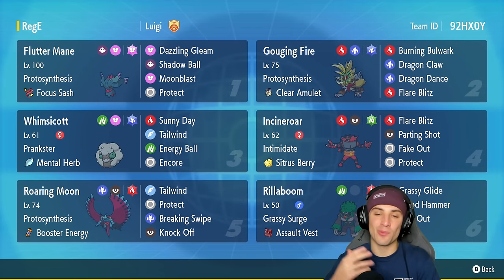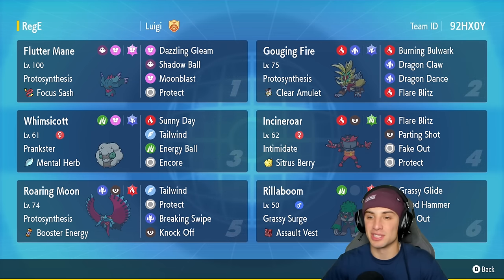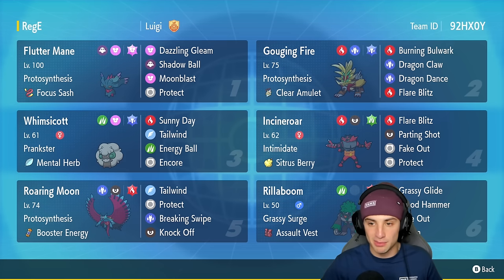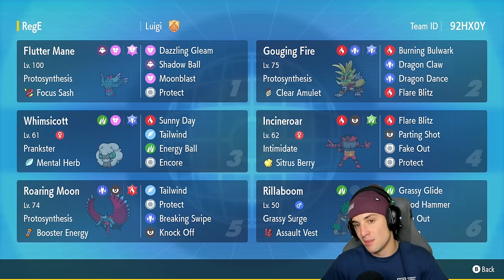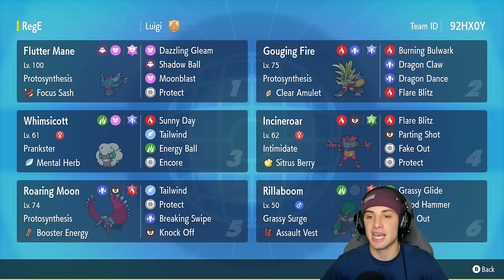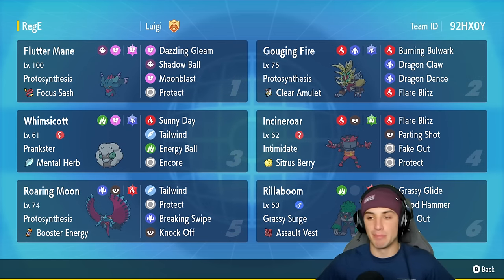What's going on YouTube, Jeans here and welcome back to the channel. In today's video I'm super excited to bring you guys a Regulation F Gouging Fire team. Gouging Fire is a brand new Entei paradox form just released from the Indigo Disc DLC. It has access to a brand new move called Burning Bulwark, which acts as a protect — it puts up a burning shield, but if a physical Pokemon makes contact they get burned. It's basically Baneful Bunker but it burns instead of poisons.